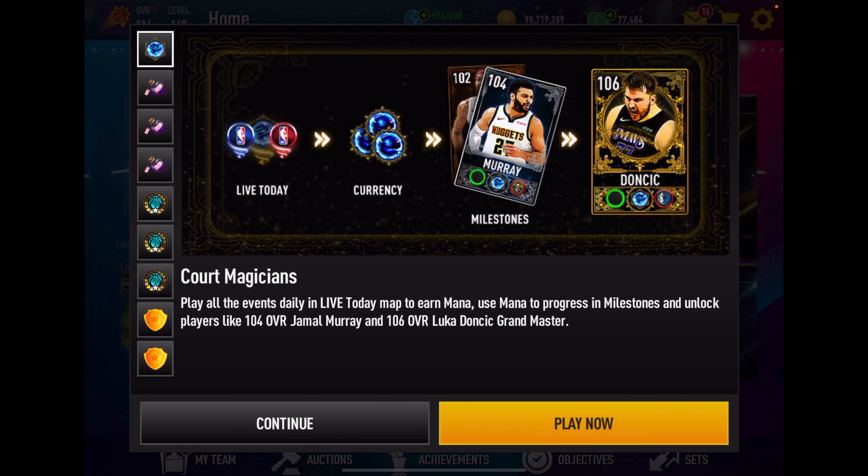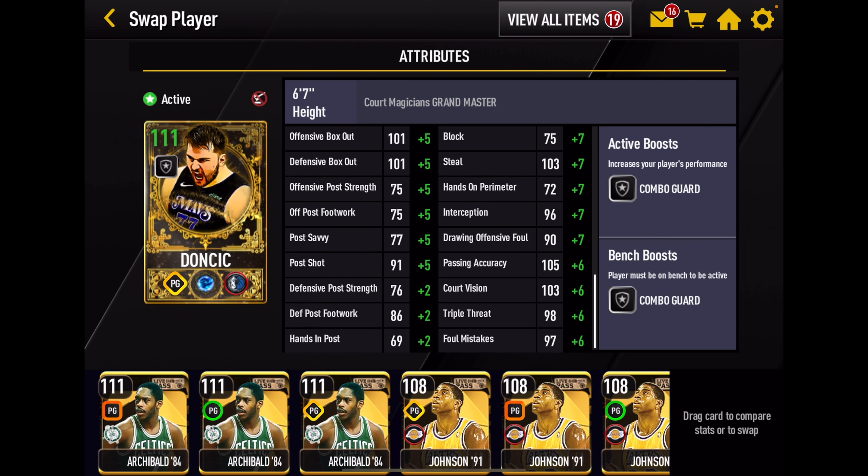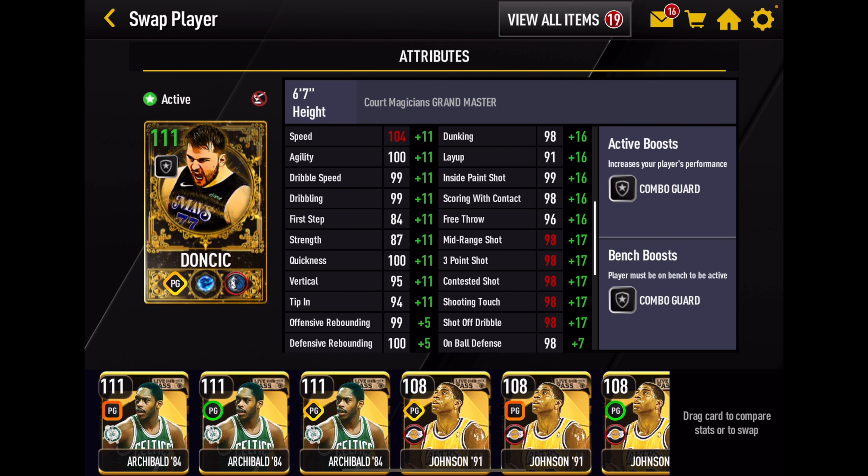Let's take a look at 104 Jamal Murray. I've always liked Murray cards. He has a plus-three Scoring Machine boost to position. He's fast, his dribbling looks good, terrific inside scoring stats — add plus three to all those. Really good perimeter shooting stats — add plus three to all those. In fact his outside shooting stats look better than 106 Luca's, but his defensive stats don't look as good. He's got some good playmaking stats — not at all a bad-looking card for a 104 overall with the position boost.